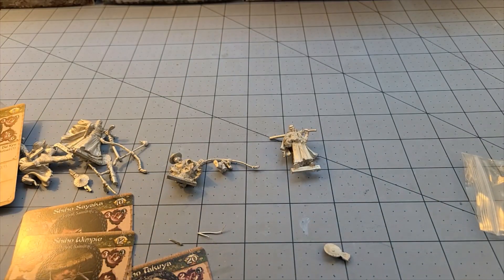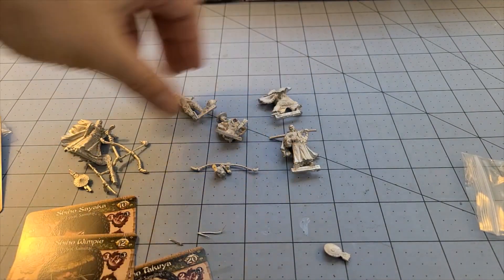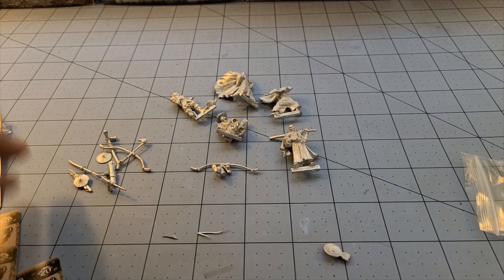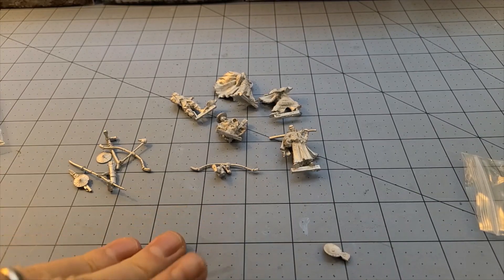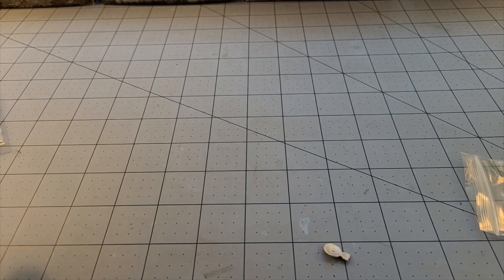You got everything you need there — we've got our five figures with all their little bits. I am going to run away right now, get these guys all glued together, and we will see just how nice they turn out. The answer is nice, in case you haven't figured that out. But yeah, I gotta go build them. Alright, we got our Shiho clan all glued together here.